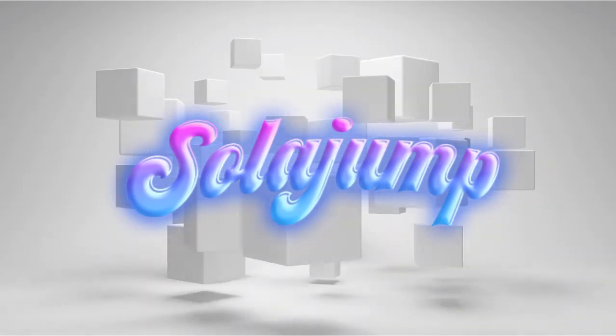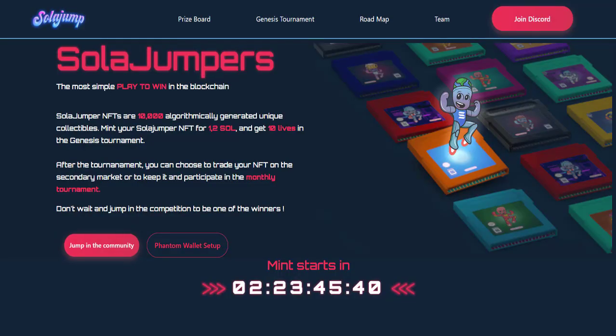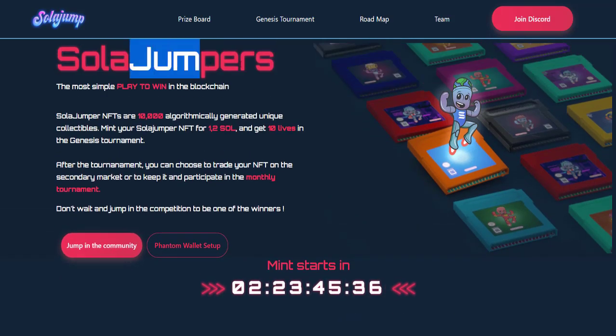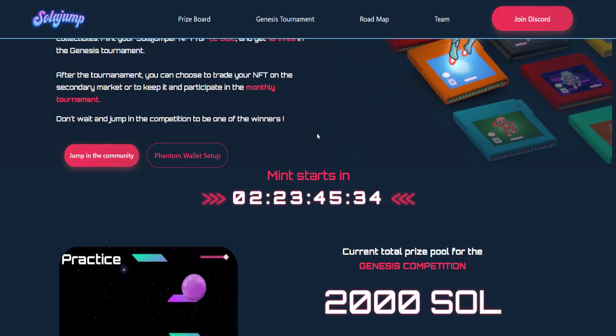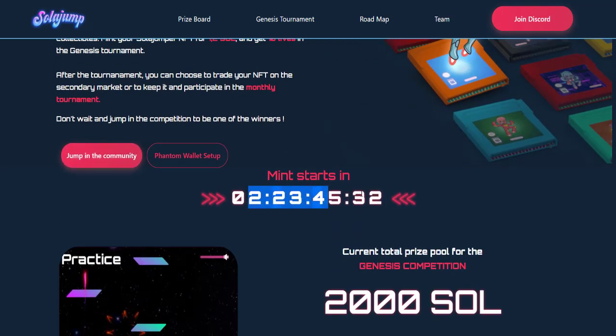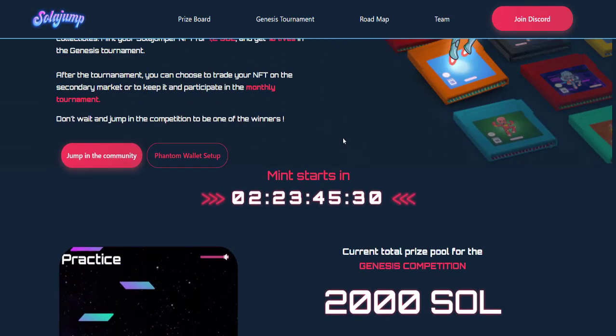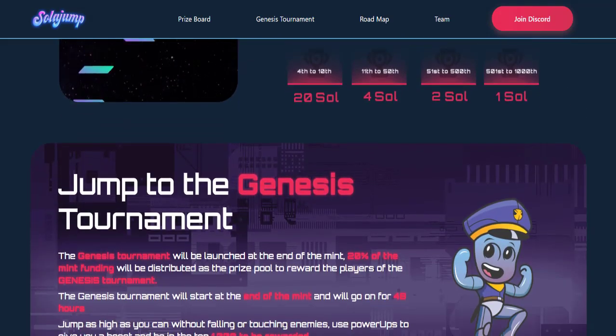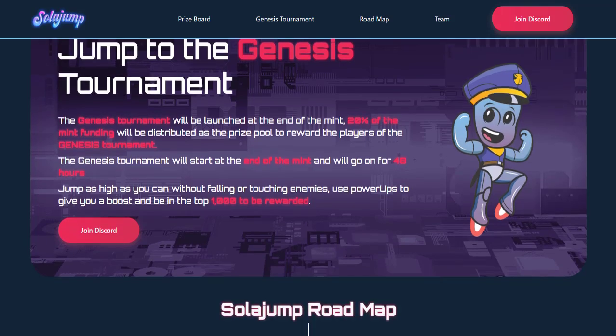Mint will be processed three days later. SolarJamp is the world's first play-to-win short game based on the Solana blockchain. It's really meant to bring back the fun of classic short games. Developed by Kuchakademy Nerd, it uses an NFT store that will energize the world of short gaming with its play-to-win model.